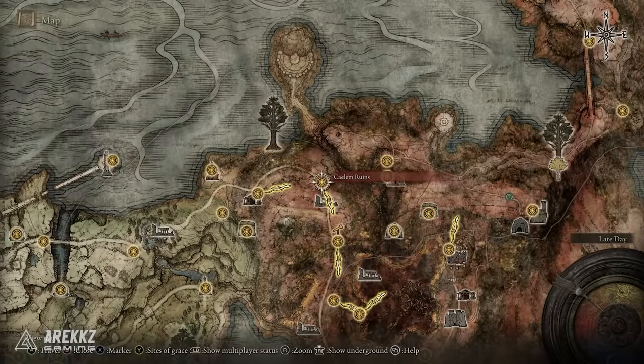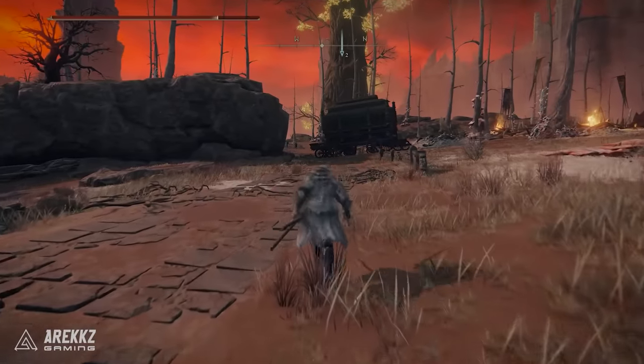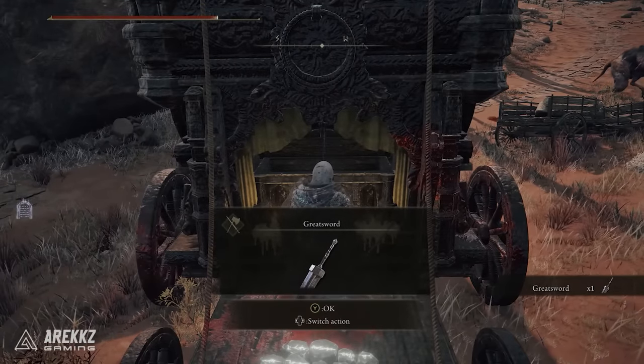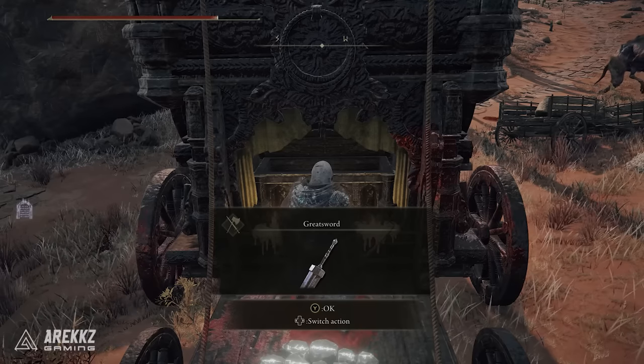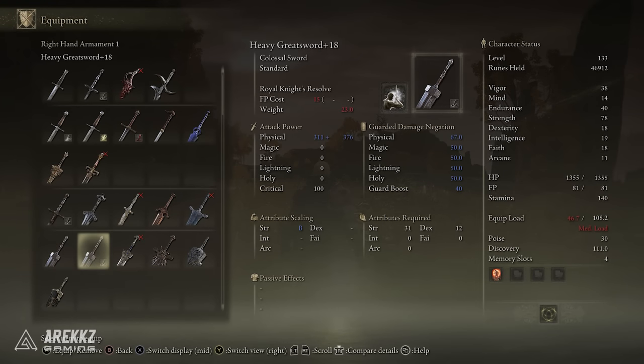To get this one, go over to Caelid. Head to the Caelim Ruins site of grace and go across the road to the caravan, open the chest in the back and you get the Greatsword. If you want a second one you'll either need to get it on new game plus or trade with friends. It has a strength requirement of 31 and 12 in dex, so it's a little on the higher side, but well worth it.